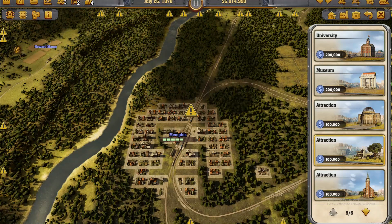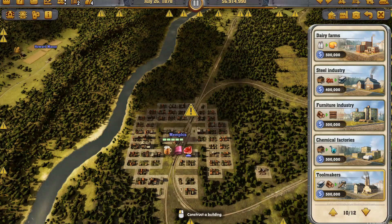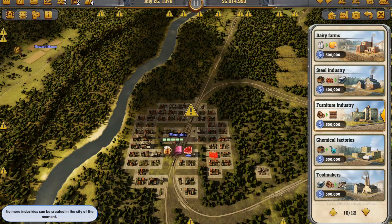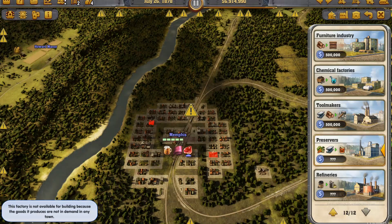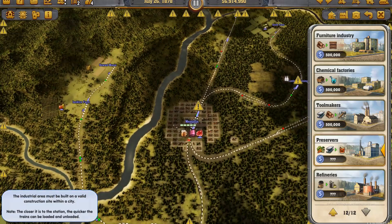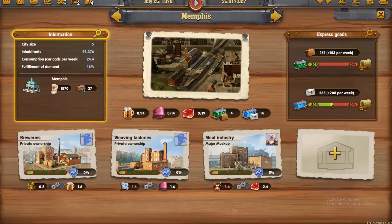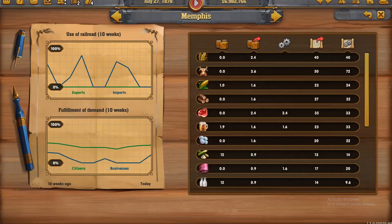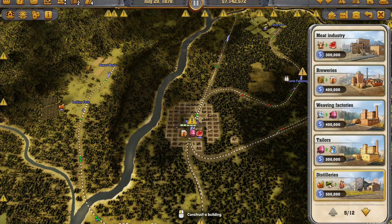I'm determined. We're up to July. No, it's got to be an industry. What about a furniture factory? No. Chemicals. Not going to let me build anything, is it really. Refinery. Preservers — because we can get fruit from Jacksonville, from Jenkins farm. No. What about a refinery? So what's in demand? Wood, cattle, cotton, got heaps of sugar. What can we build that needs sugar? Distillery — there's already a distillery in the town.